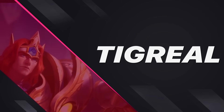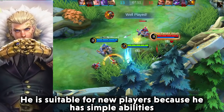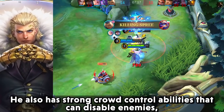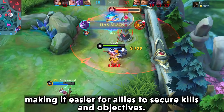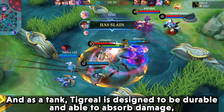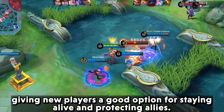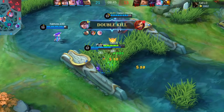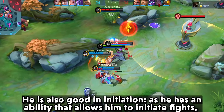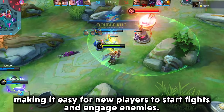The next hero will be Tigreal. He is suitable for new players because he has simple abilities. He also has crowd control abilities that can disable enemies, making it easier for allies to secure kills and objectives. As a tank, Tigreal is designed to be durable and able to absorb damage, giving new players a good option for staying alive and protecting allies. He is also good at initiation, with an ability that allows him to start fights and engage enemies easily.